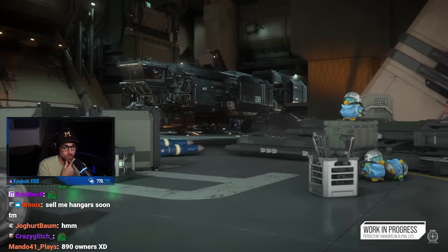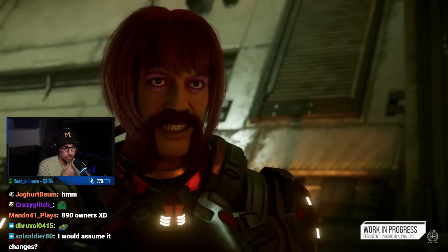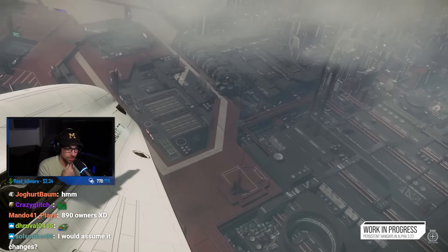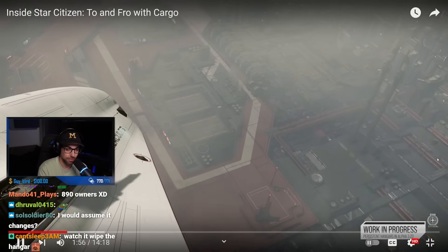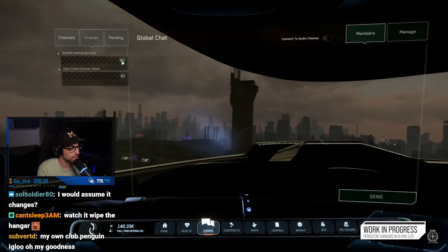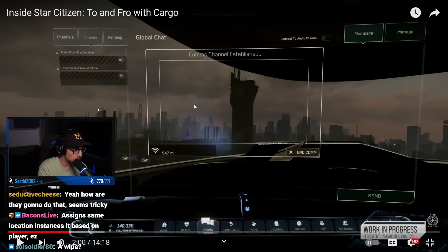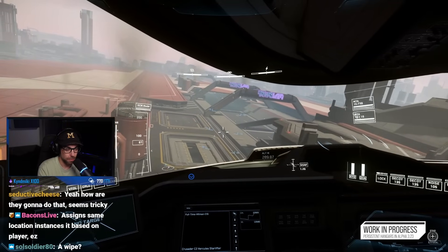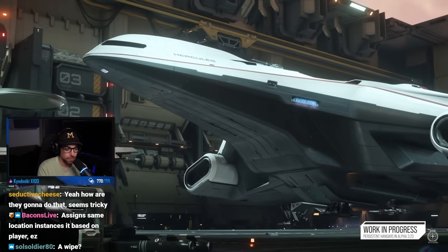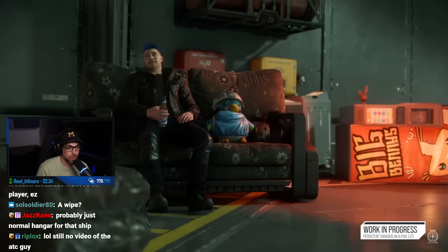You'll be able to use your persistent hanger like your home — keep things in it, leave things around, invite friends in, treat it like your own little oasis. To access it, you make a request via ATC for landing, and the system will check if you have any personal hangers entitled to you. You'll enter using largely the same methodology as now — land and hang out in there.